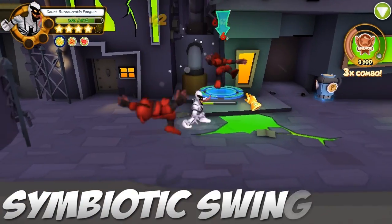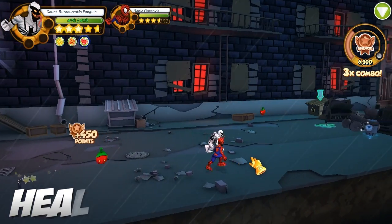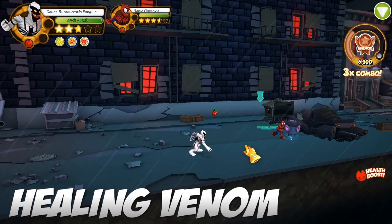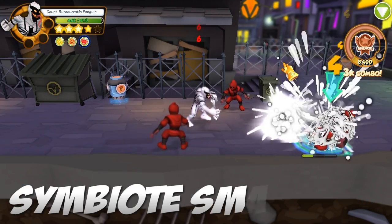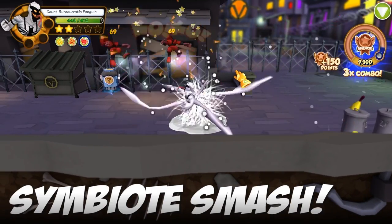For his first power attack, he symbiote swings into enemies, knocking them down. His second power attack, he activates his healing, giving nearby allies and himself a health boost. While his third power attack, he symbiote smashes like other Venoms, knocking away enemies.